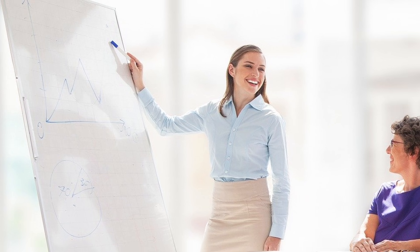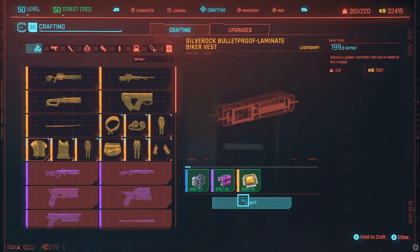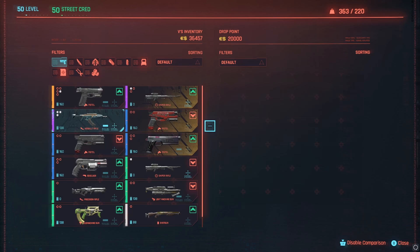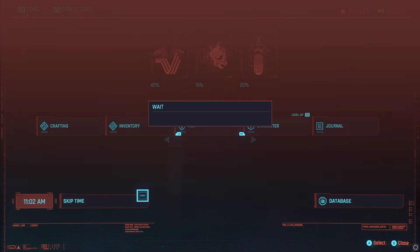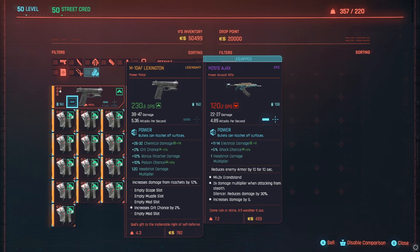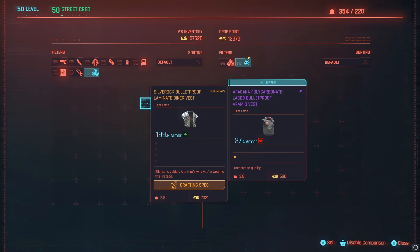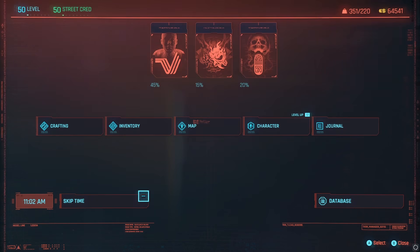Now let's make sure you understand the process. We buy components until we're out of money or bored, then we go to a drop point. Craft as many legendary outer torso pieces as you can stand to craft. Open the drop point, sell until the drop point is out of money, exit the menu, open your main menu, skip 24 hours of time, reopen the drop point, sell more items, and repeat the process until you're burnt out on making infinite money.